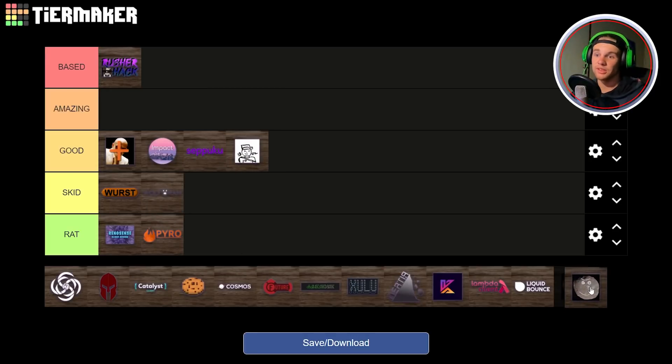Next up we have Phobos. Personally I think Phobos is a Based client — it has amazing modules and was very innovative for its time. It kind of paved the way for other clients; the offhand module I believe was first from Phobos. However it has a sketchy past and there are a lot of ratted versions floating around. If you can find a safe buildable source that doesn't have a rat in it, I still think it is an amazing client. With all its history it could be Based, but with it being ratted I think we're going to keep this as Amazing.